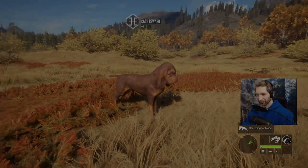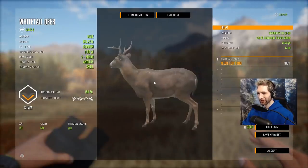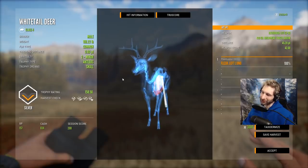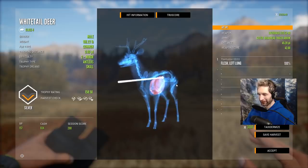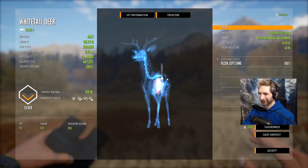I can't pet him for some reason, but let's pick up this buck. Ended up getting a left lung shot — I honestly don't know how we hit a left lung shot on that angle. Probably the worst angle possible for any archery hunter to take, and we somehow caught the left lung at 45 yards out even with the razorback bow. I thought for sure it was going to be a flesh hit or intestine.